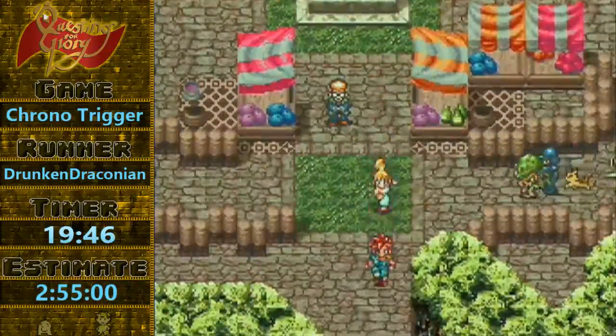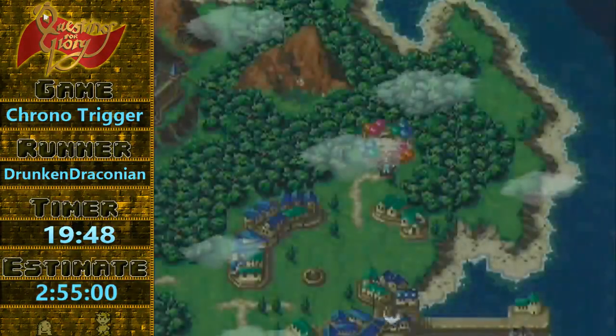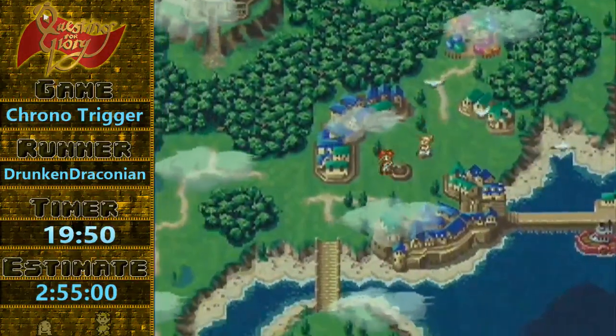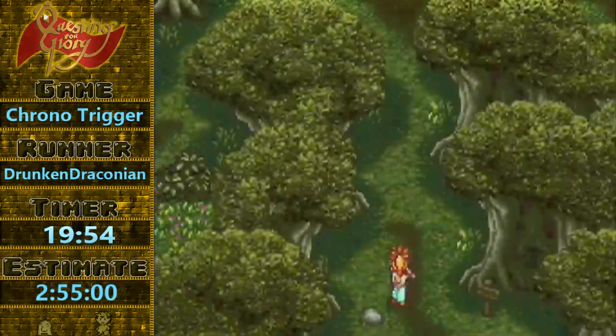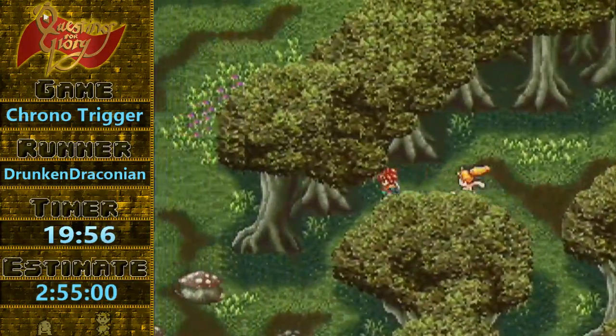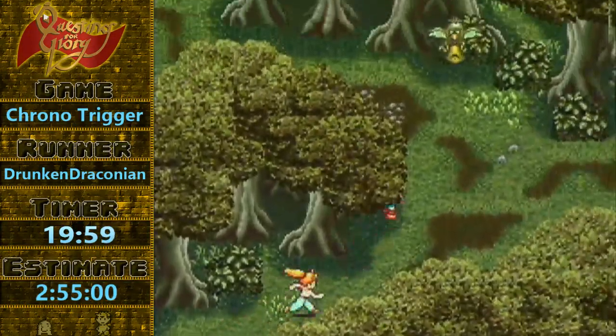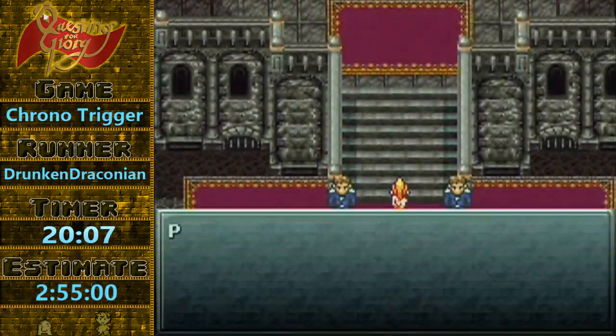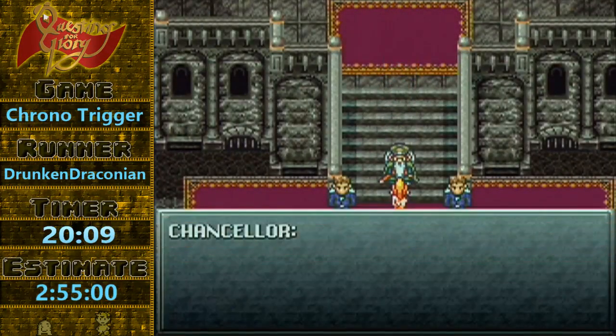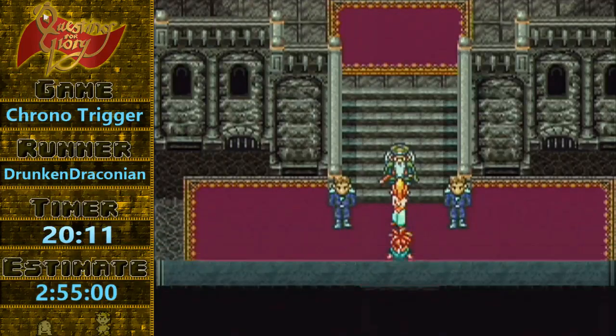I tend to split right here because I go for Candy Skip every run. Splitting at the boss — if you got Candy Skip — is going to throw off your splits, so splitting after where Candy Skip would happen on your way back is kind of important. So yeah, we're into the trial sequence now — I know everyone really loves the trial sequence. It's pretty fun.